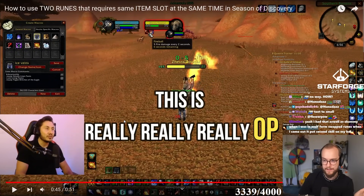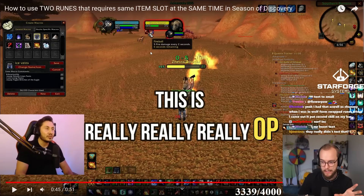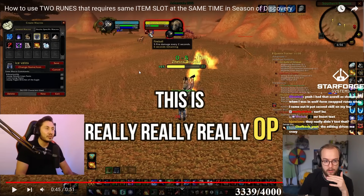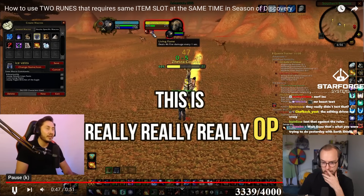That is literally insane. He gets the Icy Veins buff, which is like a massive burst steroid for mages, and he also has Living Flame, which is one of the best AoE abilities. So he's utilizing both of them at the same time. This is really, really OP in different scenarios.